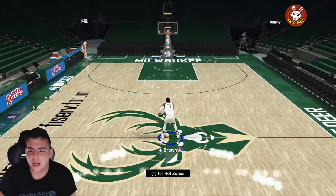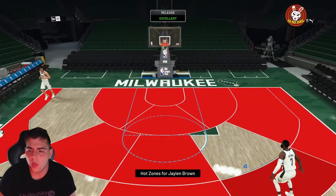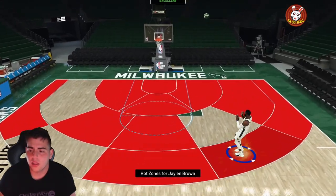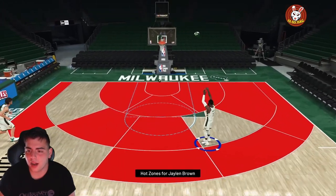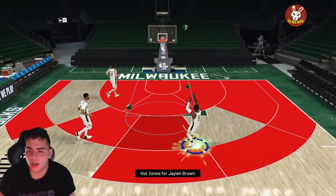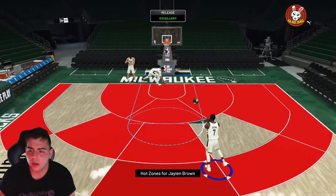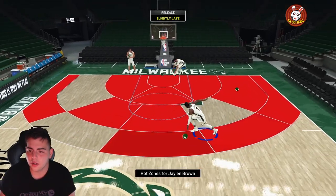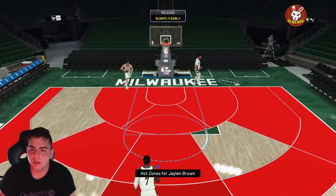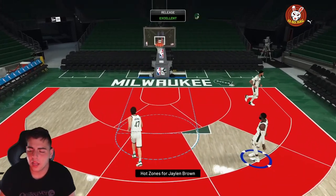Let's solve a mid Jaylen Brown with the hot zones. Step back — let's check out that jumper. That jumper is incredible, that's a top-tier jump shot, very top tier. Let's check out the leaner — he has a very good leaner too. This card is nice so far, liking it a lot.